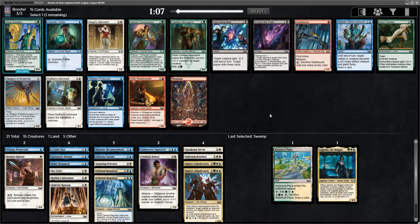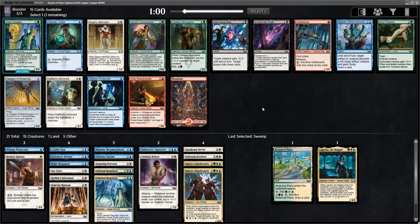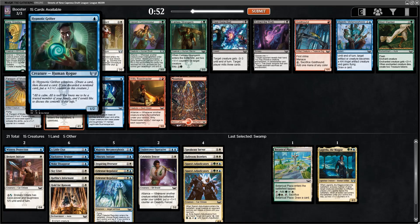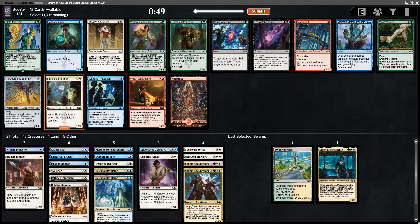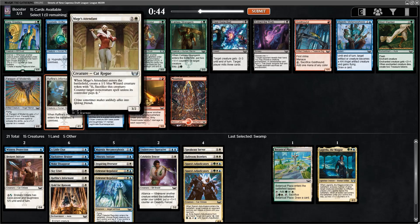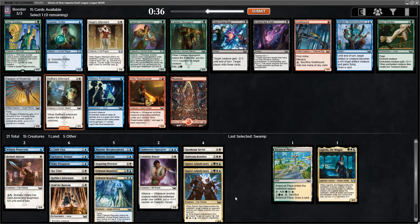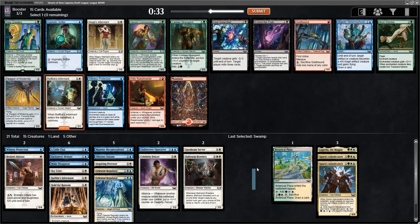Pack number 3 — we open a Galazeth Prismari here. Fantastic 2-drop, just a ton of value. I'm not going to splash for that though, because we do have that Raphine's Informant I was talking about needing — let's take that. Hypnotic Grifter is another nice one that can get some counters, but we'd rather have the 2-drop that does this instead of the 1-drop you need to pay a bunch of mana for. Mage's Attendant is also great. I'm passing the best card in the pack, but this is really at its best when you can cast it early — and if I'm just splashing green or maybe not even playing green, I'd rather take the first sure good 2-drop in this deck.